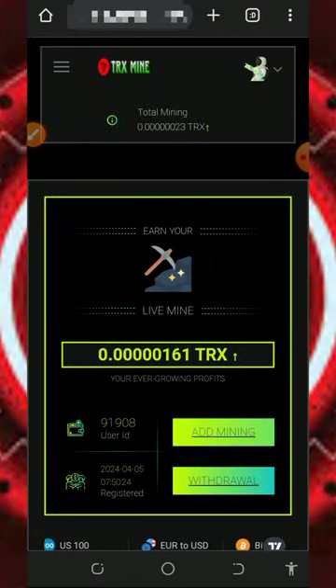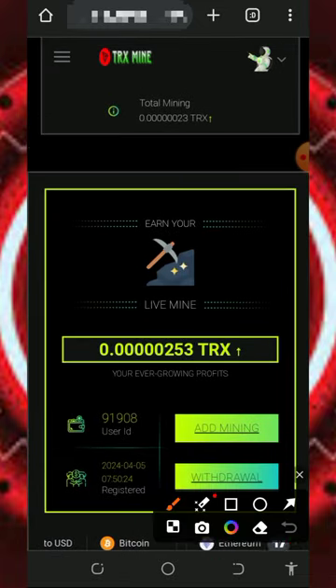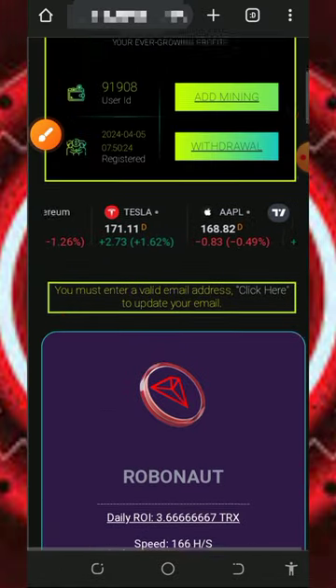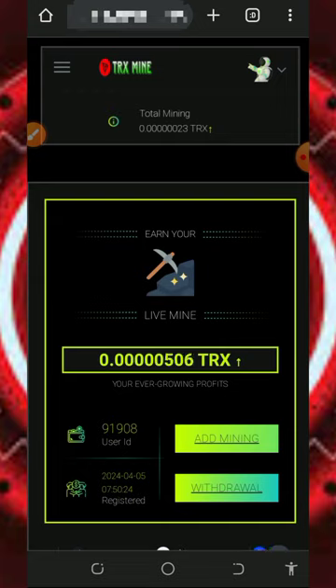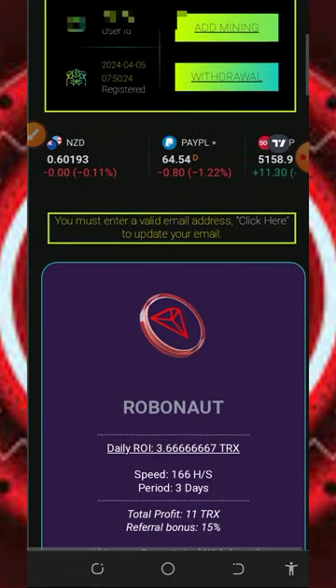Once you get into your dashboard it's going to look like this, and you can see your T-Rex has started mining right on the screen. As I said earlier, you're going to receive a free mining power which can help you mine for free without any single deposit. All you need to do is wait patiently to accumulate enough balance before you place a withdrawal. Keep in mind that the free mining aspect of this website is usually slow, so you don't need to depend on that.